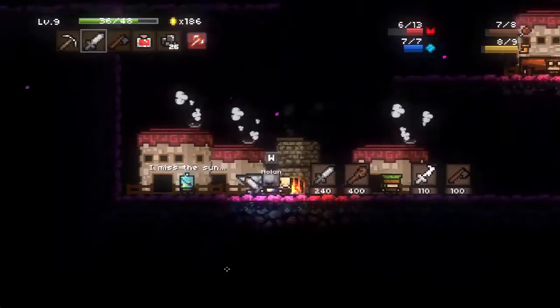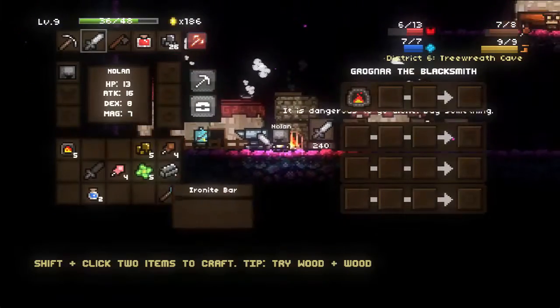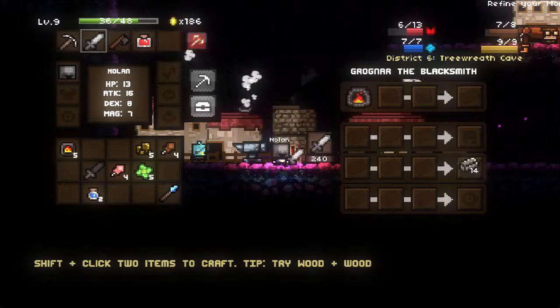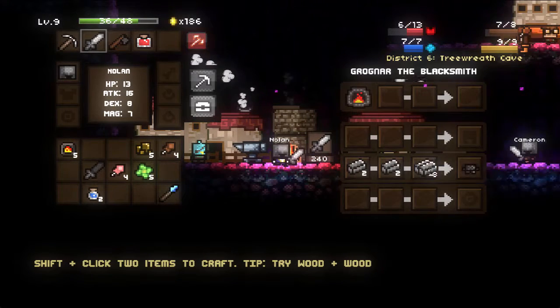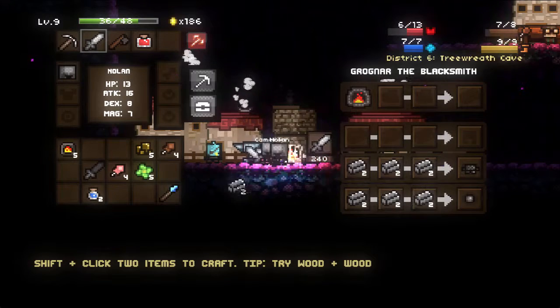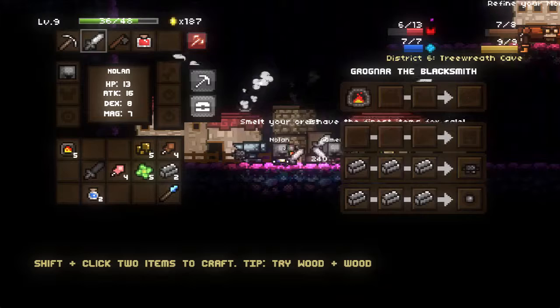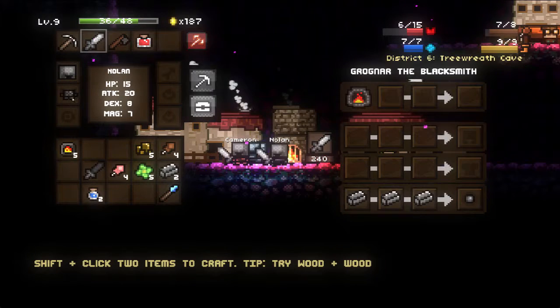The rest of our tools we can basically make out of iron now. I'm gonna finish the iron stages. All right, I'm making us iron armor. Birdman! Here's your armor. Sweet.